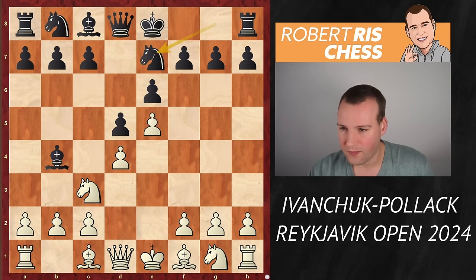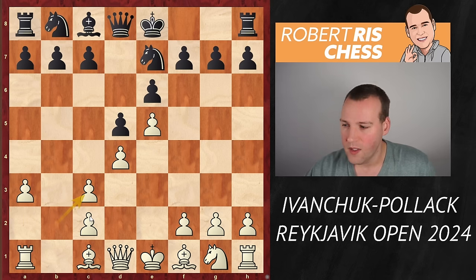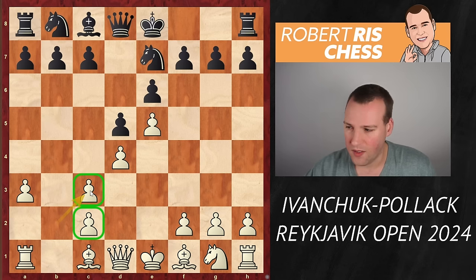Black plays 4...Ne7, developing the knight. White goes for the move a3, attacking the bishop. Bishop takes knight, pawn takes back. So we have this doubled pawn structure, but white still has a nice space advantage and the bishop pair.